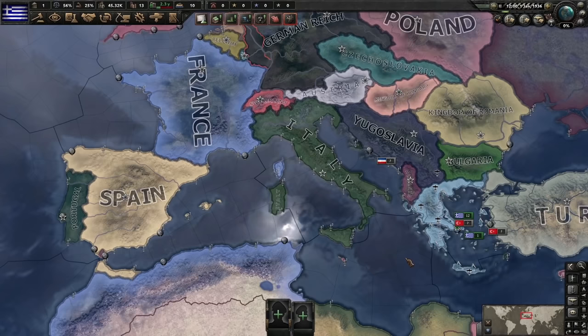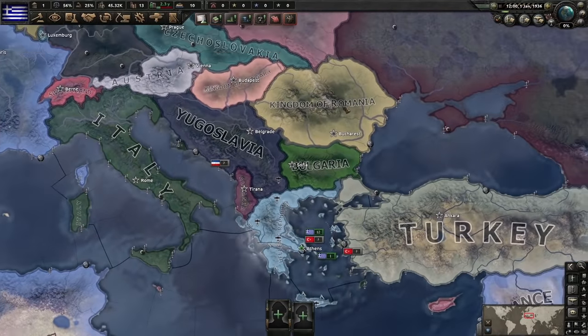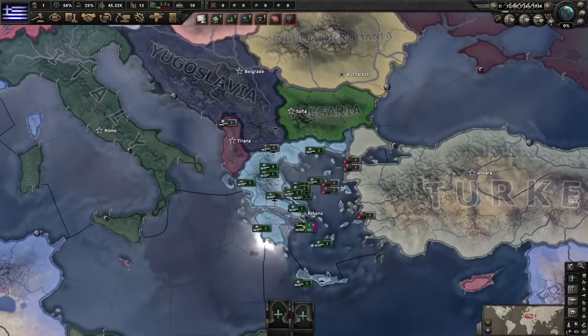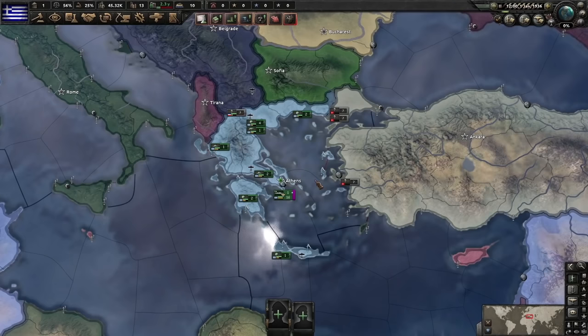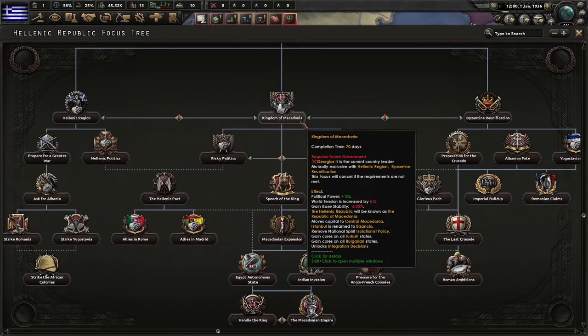A popular question is: what nations in the next expansion will have focus trees? Will we get a rework on Italy? Will we get Bulgaria, Turkey, the Soviet Union? It was a trick question — we're getting bankruptcy. Today's video will do something that has never been done before in Hearts of Iron 4: bring back the glory of Alexander the Great's empire — the Kingdom of Macedonia.